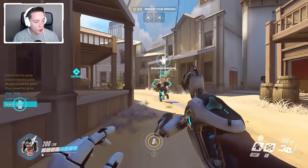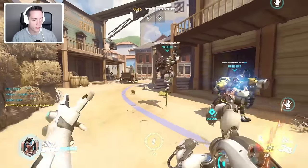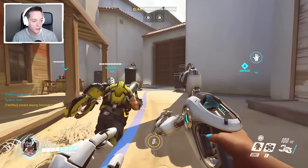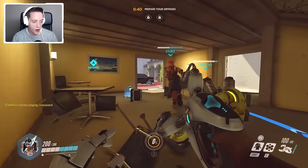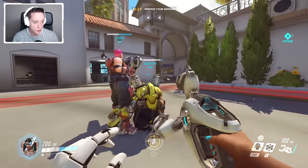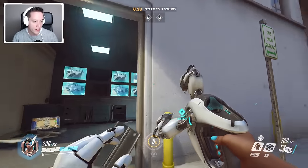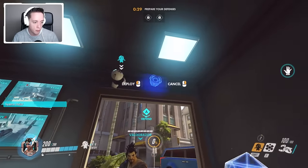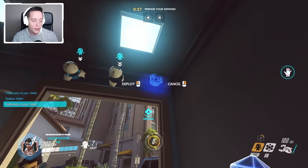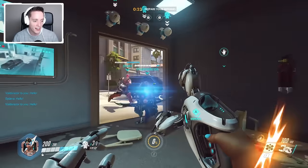We are the defending team on Hollywood and we have a minute right now to set up our defenses. We are one of the few heroes that really does need that full minute, because we'll have to put up a bunch of little sentry turrets. We've got to find a position we really want to defend. I generally like putting them right above this little doorpost here, and the enemies have a really difficult time attacking through that.